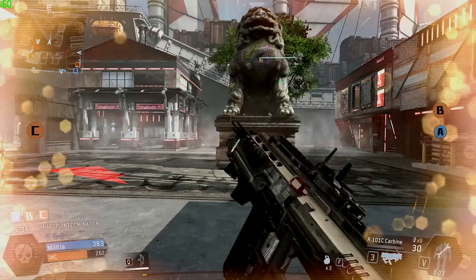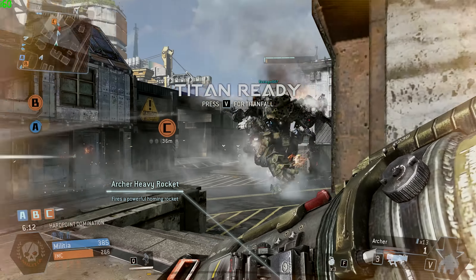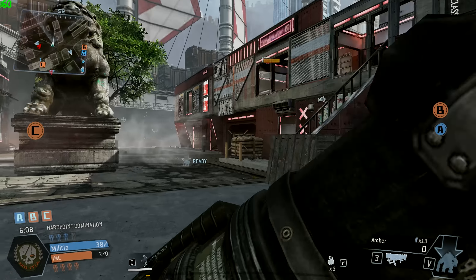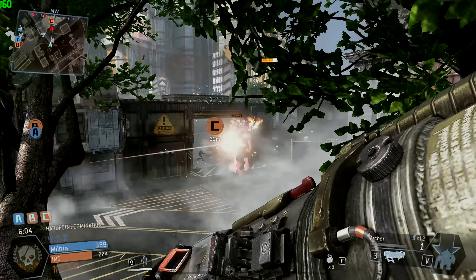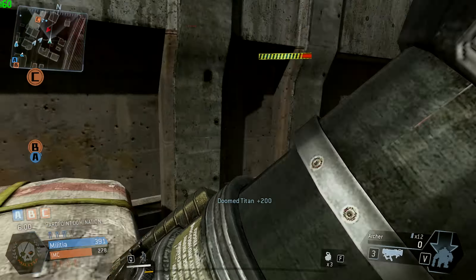Flash, you're close to a hard point. Check your map. It's inside a building. Check your HUD — close to hard point Charlie. Keep going. There's a hard point in that building just ahead. Go inside, patch begins. Atlas down.